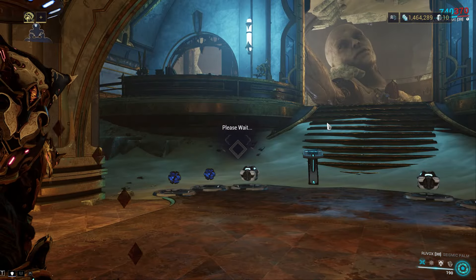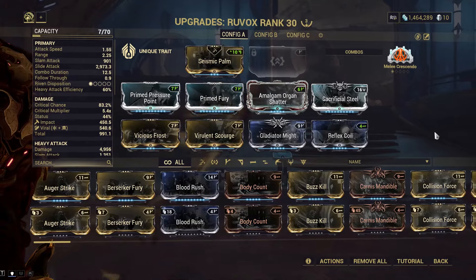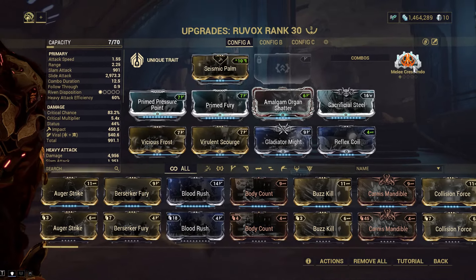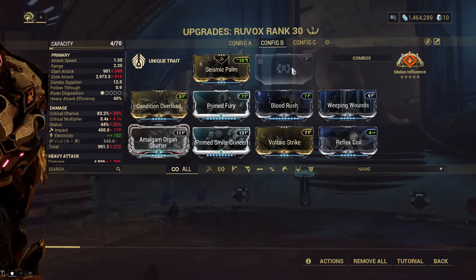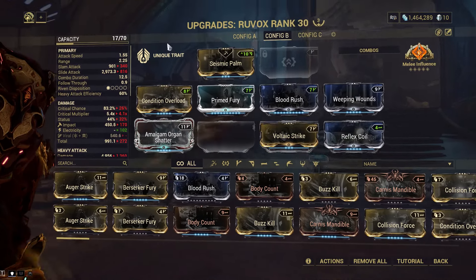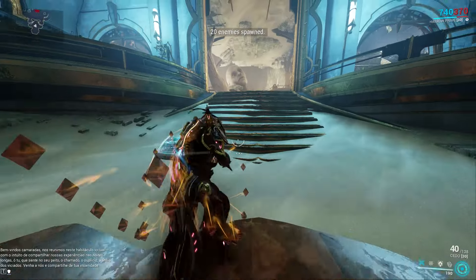For the last line options: impaled enemies suffer five puncture status; impaled enemies have 35% more vulnerability to status chance, which is amazing; and 40% heavy attack efficiency for 20 seconds while impaling five or more enemies. My go-to is the status chance vulnerability. Yes, please.